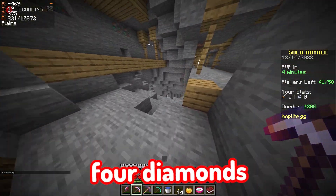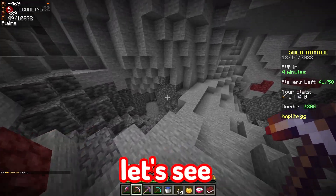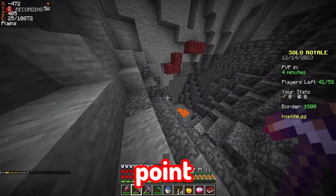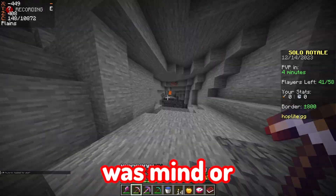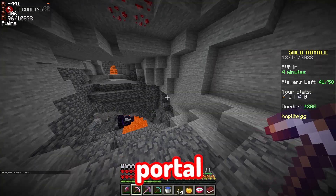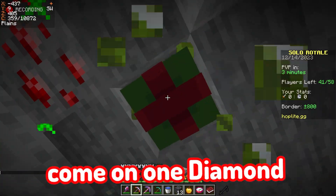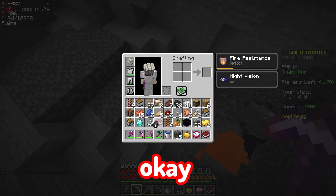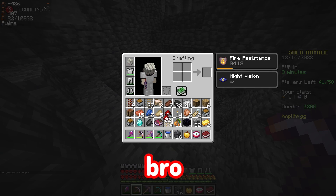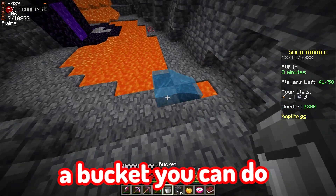I already was here. I need one diamond. It was lucky getting four diamonds from one chest — that's too OP. Someone was already down here, there's no point. Let's continue. Okay, another portal — why not travel to the nether? Come on, one diamond and I will be so happy. Looting three... no, how does it glitch like that?